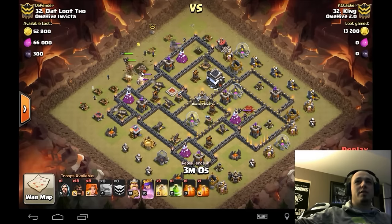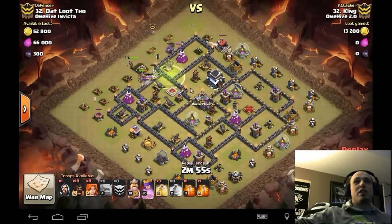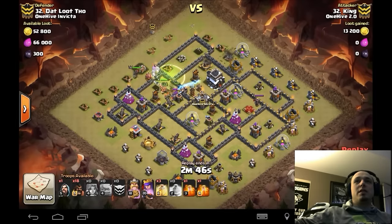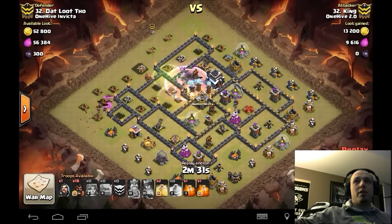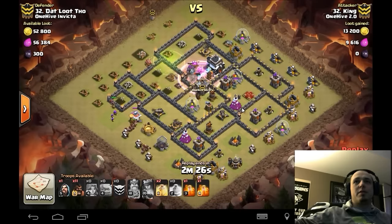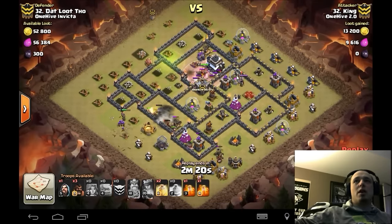King goes in right behind the golem, drops the jump spell over that section to move everything in. I was surprised that the jump doesn't connect everything to the queen. He brings three heals and no rage — I like that. That first heal gives huge value, keeping valks healed through the golem explosion and under both teslas. They finally jump over and work through the teslas. Maybe saving the two heals for his 18 hogs, but the jump did not connect the valks as hoped and they get caught up.